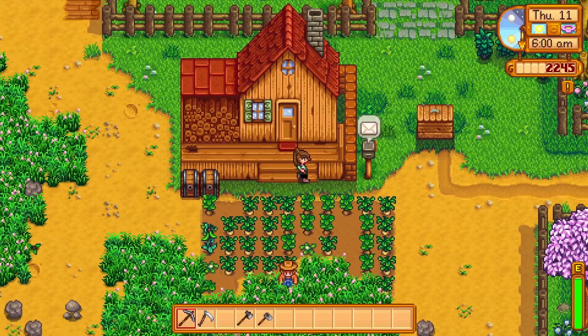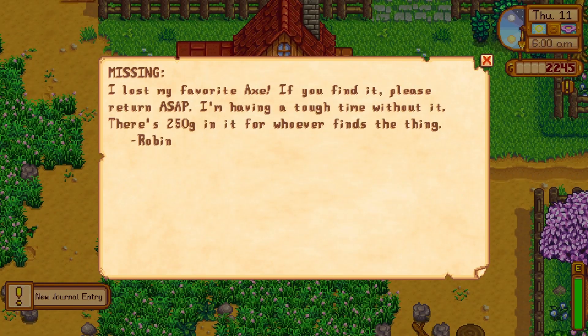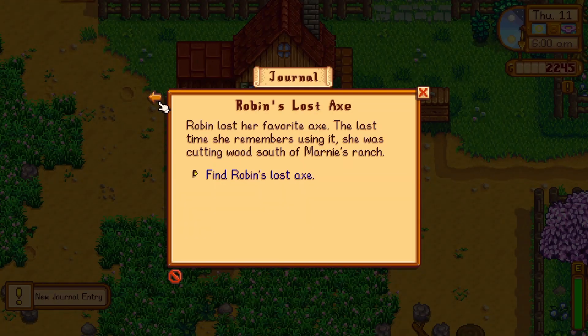On the 11th of spring in your first year, you will get a letter from Robin. She will tell you that she lost her favorite axe and is offering to give a reward to the person who returns it to her.